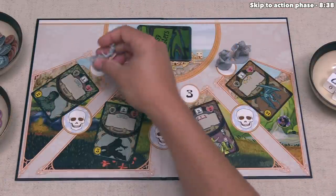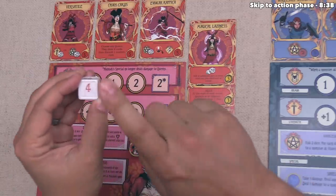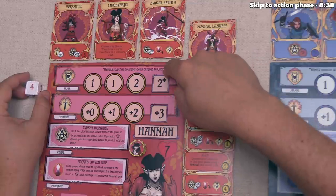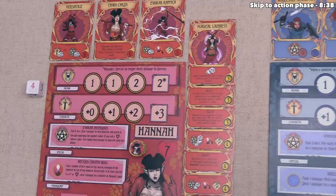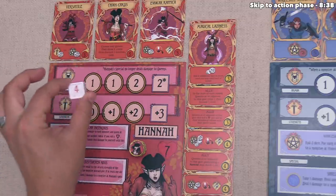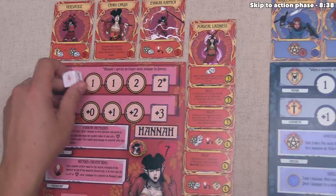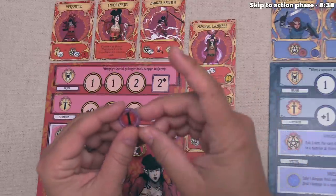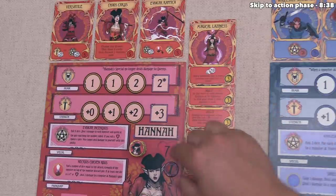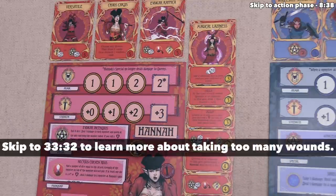The goblin rolls and gets a 4. For this to do damage, the attack value must be greater than Hana's current armor. Armor is tracked at the top of the board, and the value is the lowest number currently showing. The lowest value is 1, so the goblin needed to roll higher than 1 — a 2, 3, or 4. Since 4 is greater than 1, Hana takes 1 damage, tracked by placing a wound token on her board. Hana has 7 health, and if she ever has 7 or more wounds, she will be knocked down with negative penalties.